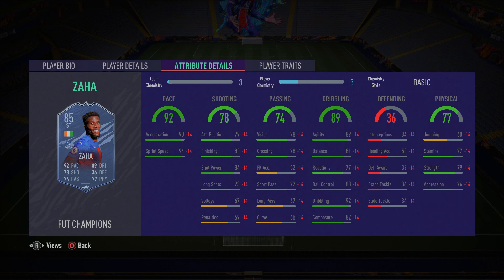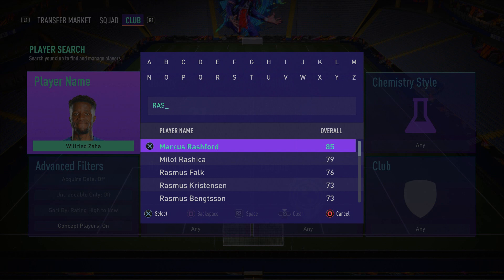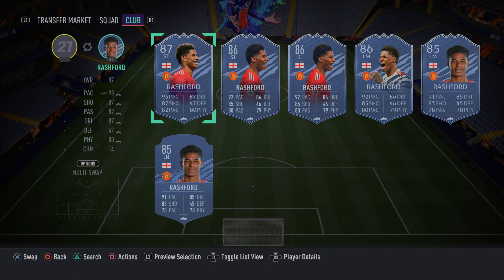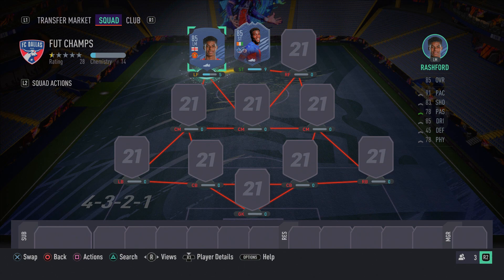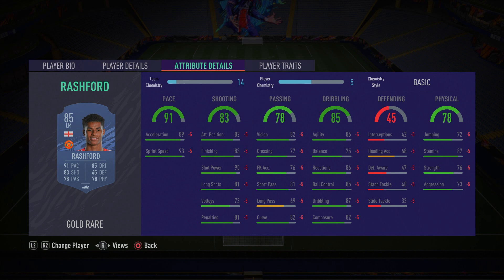In the left forward position we have Marcus Rashford — an absolutely incredible player. You guys watching probably already have him in your team because he's one of the most meta cards in the game. He's got five-star skill moves and four-star weak foot, 93 sprint speed, 89 acceleration, 90 shot power, 83 finishing, 86 agility, 85 ball control, and 87 dribbling. Just go ahead and get him — it's that simple.